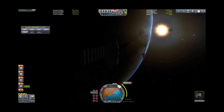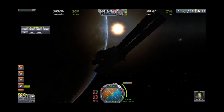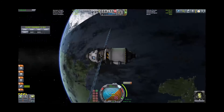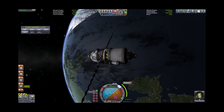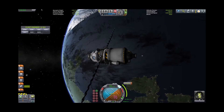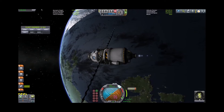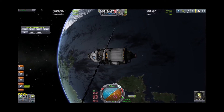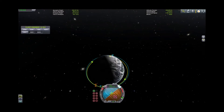We're going to orient to the maneuver we've just laid in for the rendezvous, which is 20 minutes away, so we'll go ahead and fast-forward time. This is a precise burn so we're not going to use full engine power. We are locked on the maneuver node and we are burning. There we go.